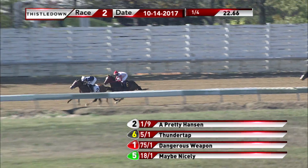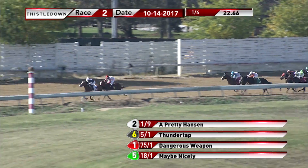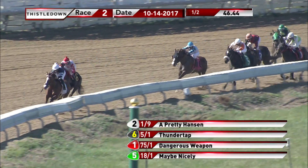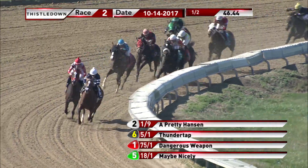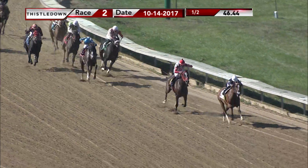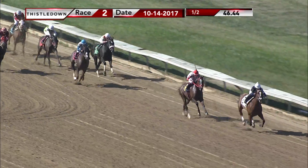They race to the quarter pole. A Pretty Hanson, the heavily favored filly, just in front of Thunder Tap. This duo is now eight lengths clear of Shaxe Haram, who moves into third. Maybe Nicely is fourth. Top of the stretch — A Pretty Hanson cuts the corner with the lead. Thunder Tap the only one within shouting distance.